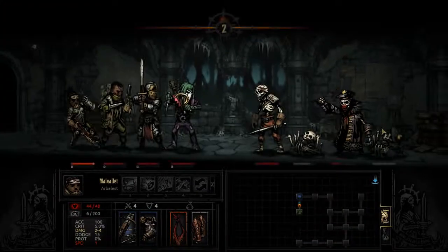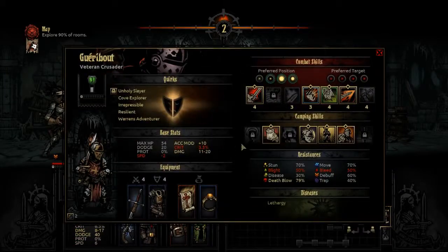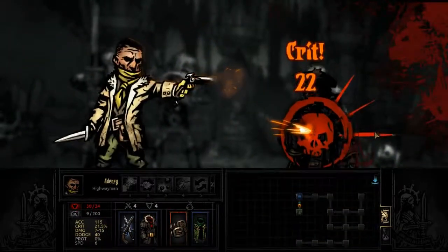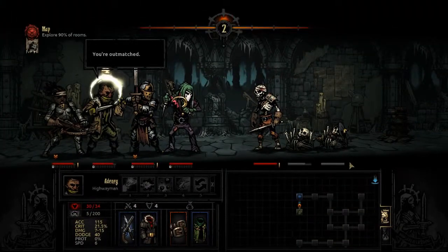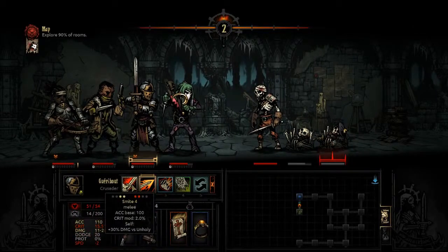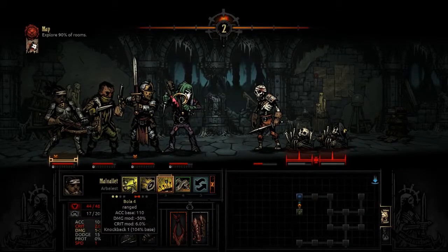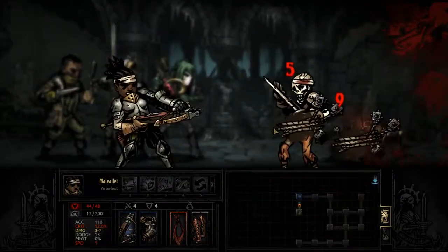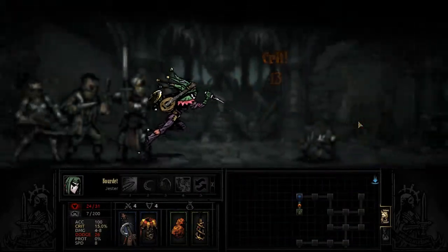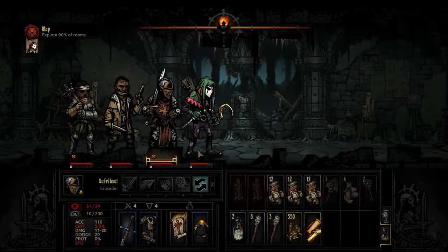We could do a heal instead, but I guess we may as well smite him. He does have protection though, I should be aware of that. Bola is not going to get the kill - and it didn't, didn't even knock him back. Dirk Stab. Not bad at all, although not extremely impressive.